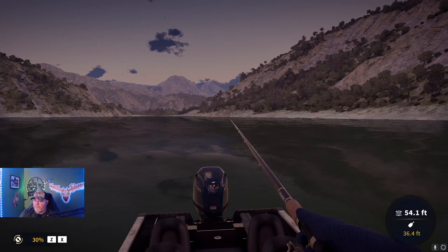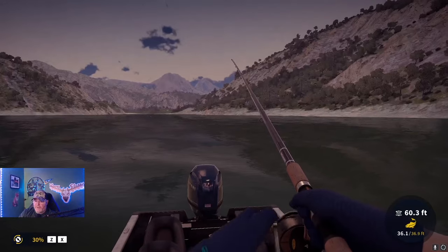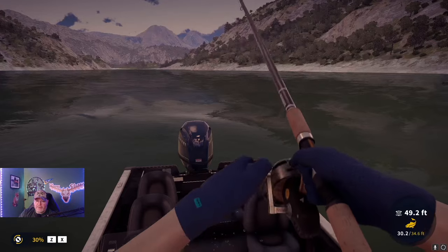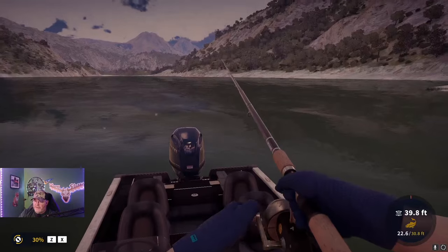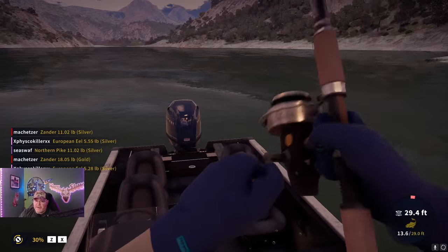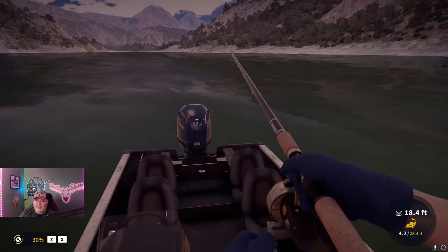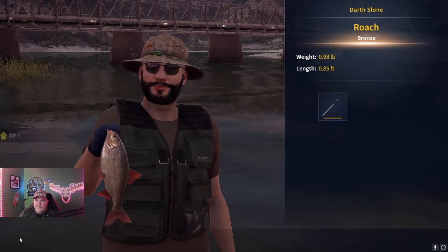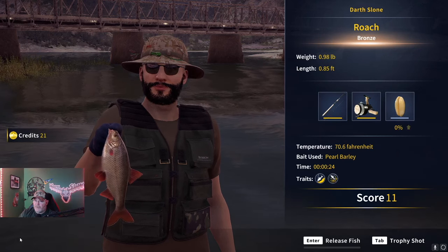As we move down to probably my second favorite spot, we're fishing off the bottom here. Let's see what we've got into. Could probably still fish with the float here — I'll test that right here in a second. It's only around 33 feet deep, which is probably shallow enough. If you cast more toward the bank, it's definitely shallow enough. So we have a bronze roach right here, fishing with the pearl barley.